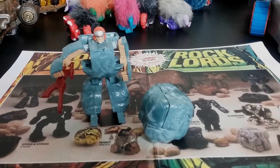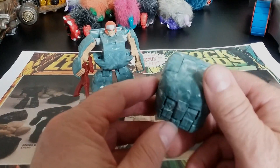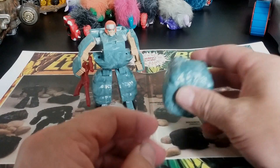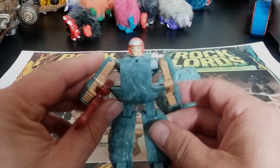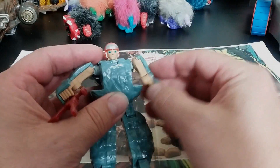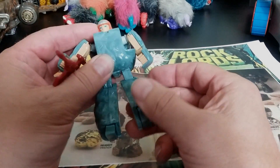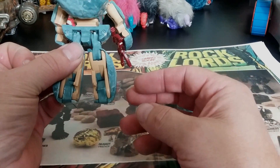This is Series 1 Rock Lord Boulder. He turns into a boulder. It looks pretty decent — it's not really going to fool anyone that it's an actual rock because of all the joints and lines and cuts, but it does get the job done. The figure himself has limited articulation: full 360-degree arm rotation, arm goes out to the side, head moves side to side, and a 90-degree elbow. Legs do just a little bit forward and back — you only get out of it what it takes to transform the guy.